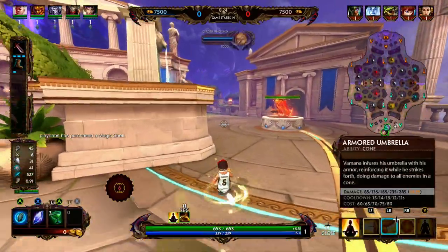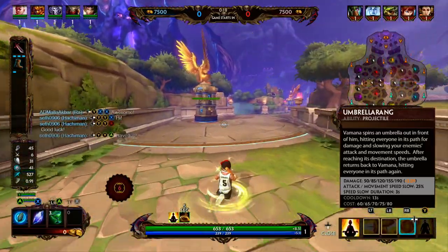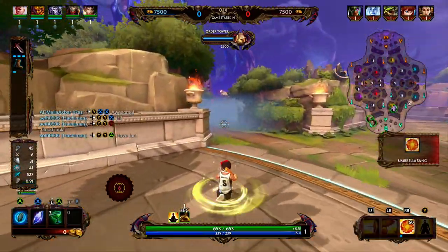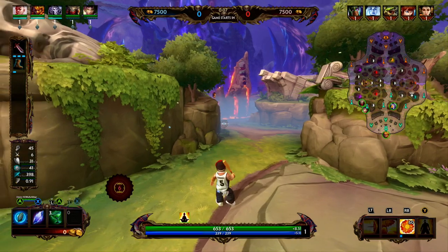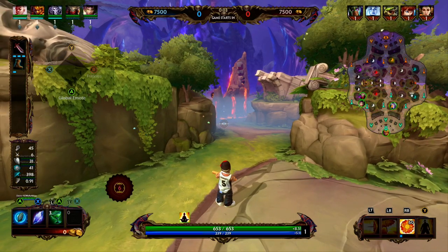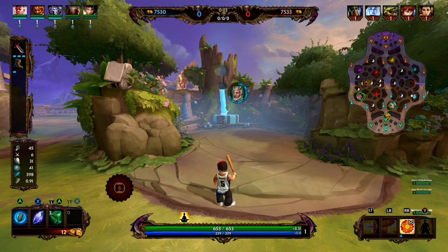Let's go ahead and review Vamana's kit. Vamana's one: he's going to sprint forward with his umbrella open, deal damage, and knock enemies into the air. Vamana's two is a cone attack — he's going to use his umbrella, which is infused with armor, and deal some damage in a cone. Vamana's three is called Umbrella Ring: he throws his umbrella in front of him, it does a line attack, goes a certain distance, and then returns to Vamana, dealing damage both on the way there and on the way back.